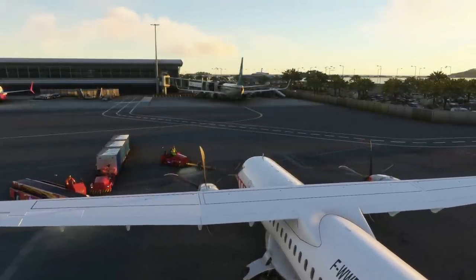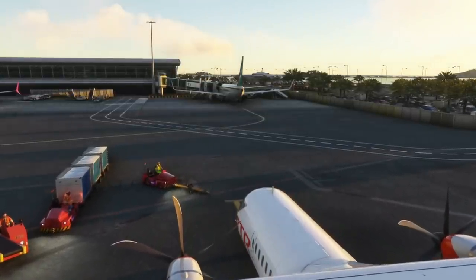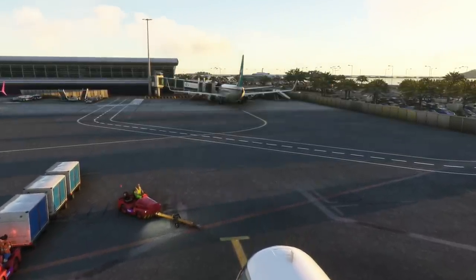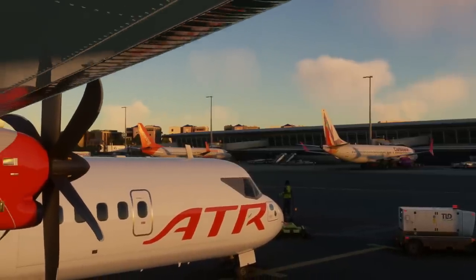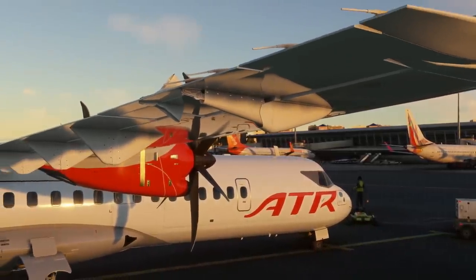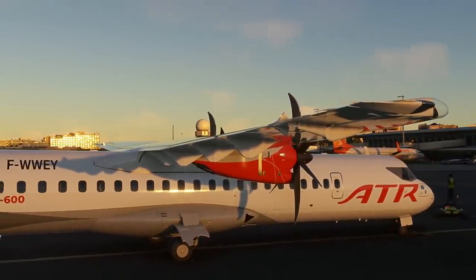The external model hasn't changed at all — everything with this update is all internal. However they have added the Highline liveries for both the ATR-42 and the 72. The Highline liveries are essentially an executive version of the ATR, sort of a private aircraft, so you could fly this aircraft anywhere in the world and it would still be semi-realistic as it's not tied to a specific airline. This really appeals because you can fly this gorgeous aircraft anywhere and still be realistic, which is a huge plus.